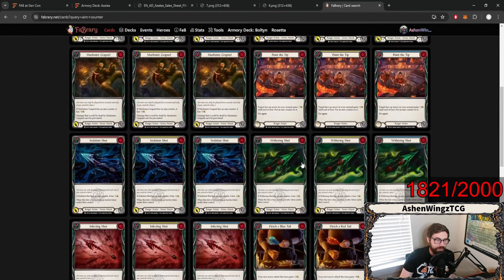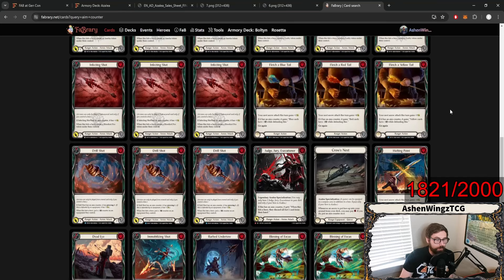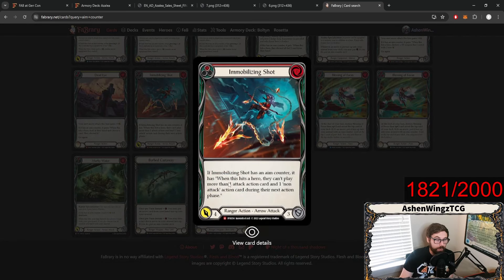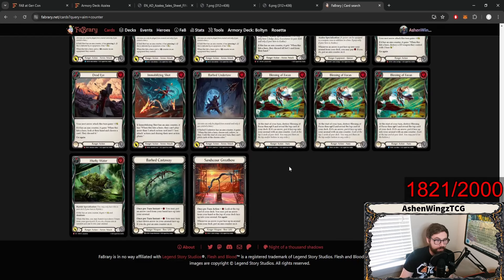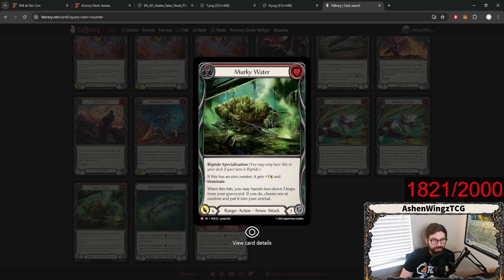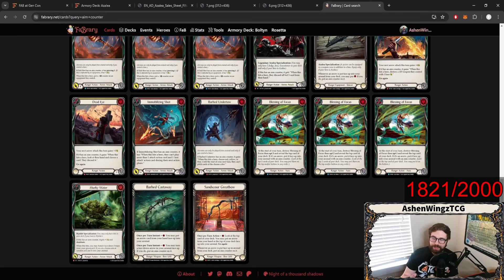Infecting Shot is always used, and Withering Shot — those all just get additional power when they have aim counters on them. But when you take a look at cards like Deadeye, which puts an aim counter on — if the next arrow has an aim counter on it, it'll have you look at their hand and discard a card if that arrow hits. Immobilizing Shot says if it's got an aim counter, when this hits a hero, you can't play more than one attack action and one non-attack action card during their next action phase. So there are plenty of ways to give aim counters. But on top of Azalea getting these, Riptide also is going to care about aim counters — because this says Riptide specialization for Murky Water: if it's got an aim counter, it gets plus one and dominate. So I feel like this is going to be a deck that's able to be kind of hot-swapped between Riptide and Azalea.